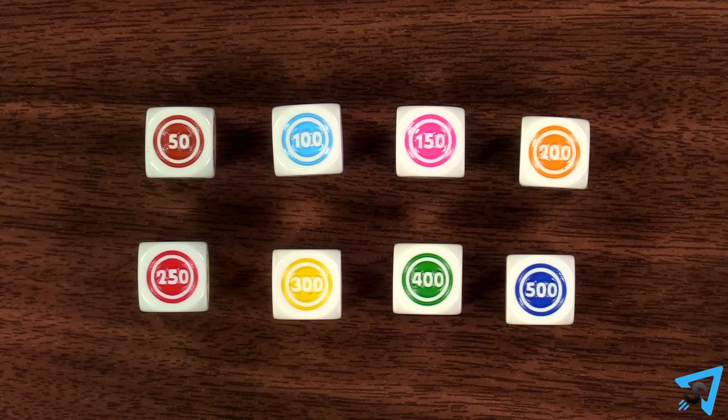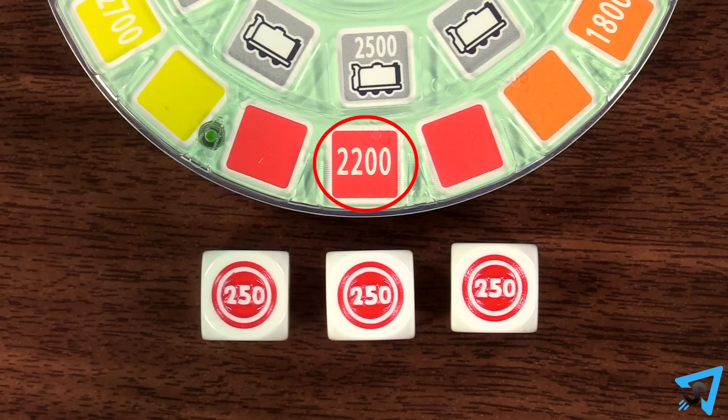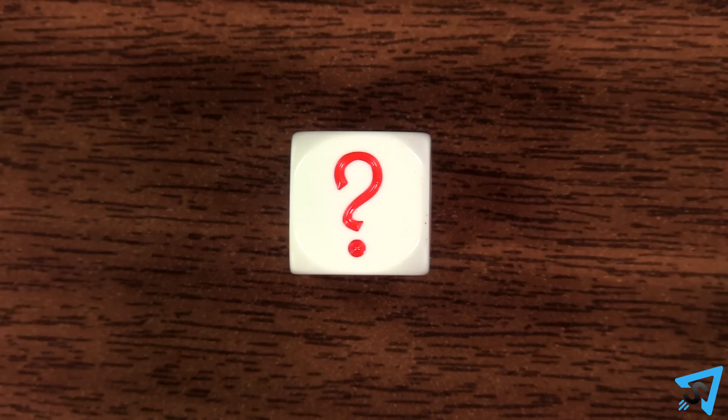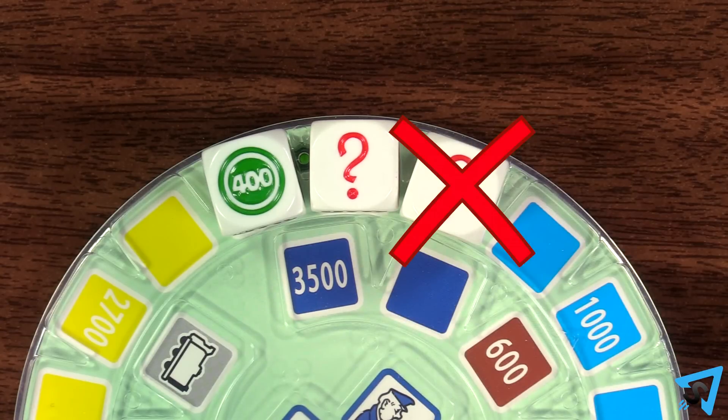Property dice each have their own value as indicated on the die. If you collect all the squares for a color group, then you earn the value on the board for that color group instead. The chance symbol is a wild that may be used on any square, but you may only have one chance per color group.